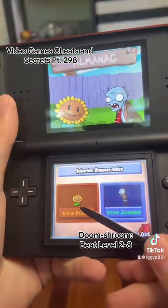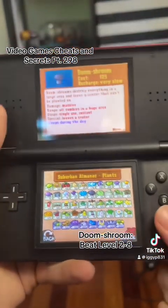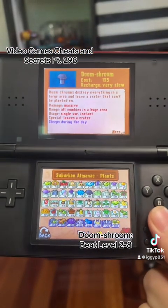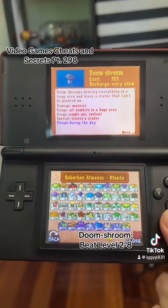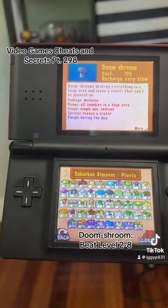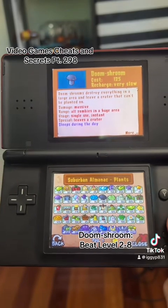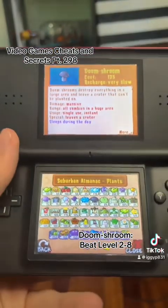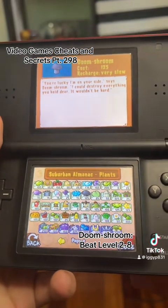Looking at the almanac — cost is 125 sun, recharge is very slow. Doom Shroom destroys everything in a large area and leaves a crater that can't be planted on. Damage is massive. Basically two insta-kills, massive range, hits all zombies in a huge area. Single use, instant special, and it leaves a crater. Its flavor text reads: 'You're lucky I'm on your side,' says Doom Shroom. 'I could destroy everything you hold dear. It wouldn't be hard.'